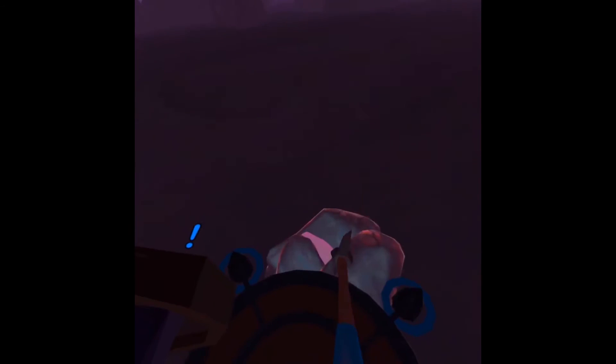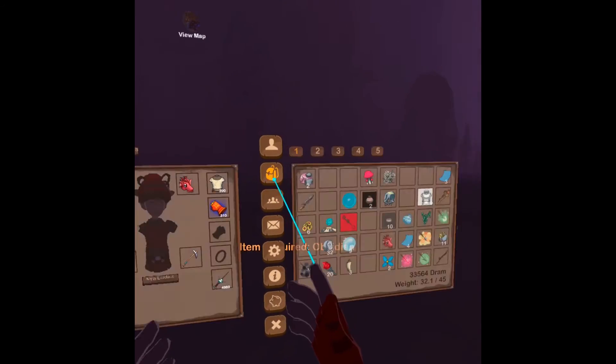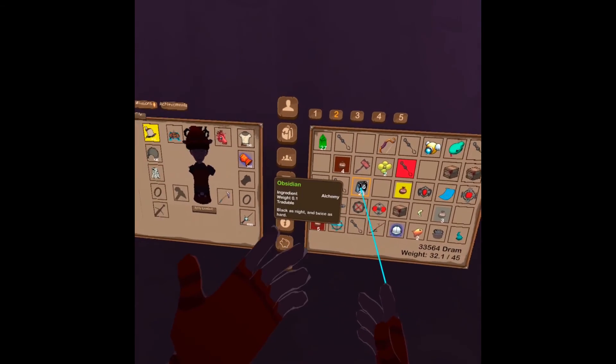Once we find some Obsidian, I'll show you that as well. This here is what you're looking for. It's not the most attractive — it's just a dull grey — but this right here is Obsidian. That's what you want to find. And it looks like this in your inventory. Very nice.